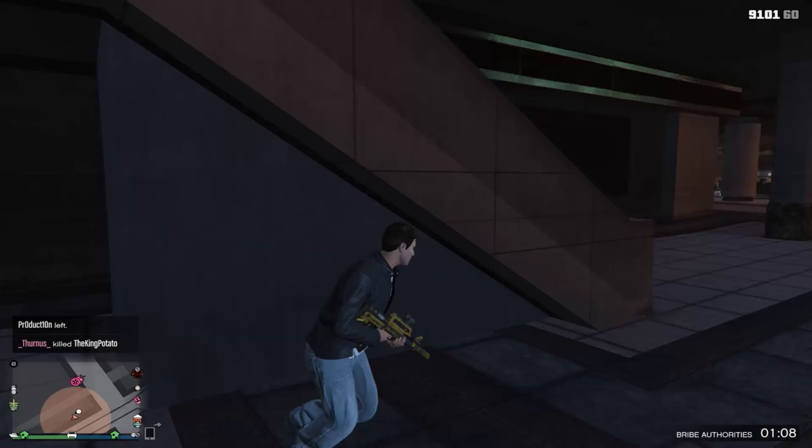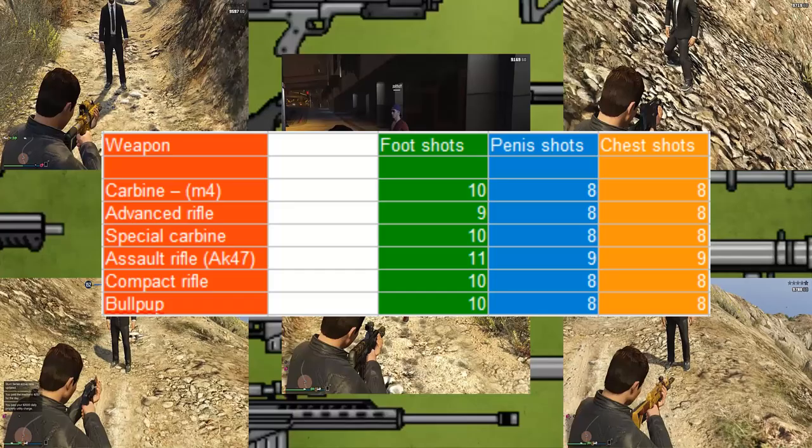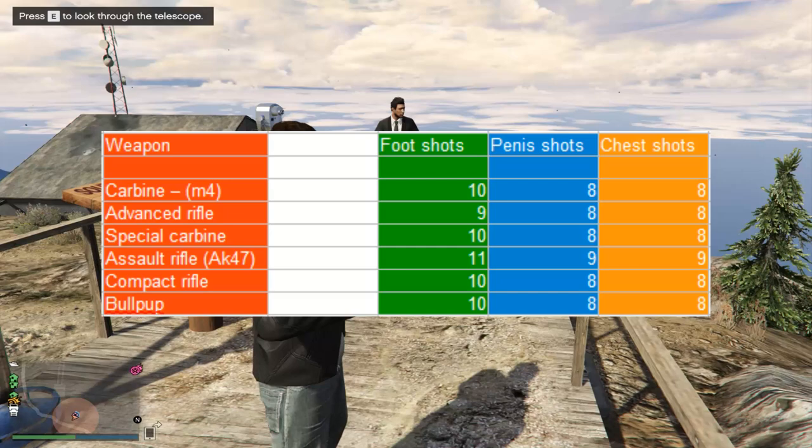It was a lot of work for a very simple mistake, but what are you gonna do? Through my extensive testing, here's the results, and if you take a ponder at the numbers, you'll see that there doesn't seem to be much of a difference between shooting someone in the foot and shooting them in the upper body. For the record, shooting someone in the face with any weapon at all will result in instant death, so yes, I already tested that.